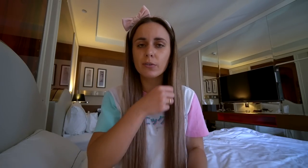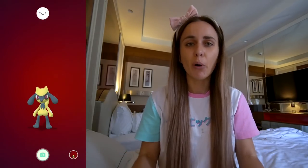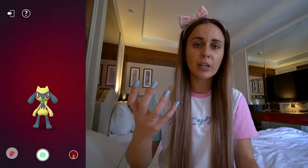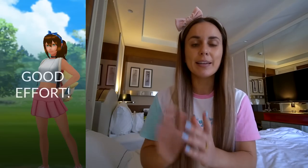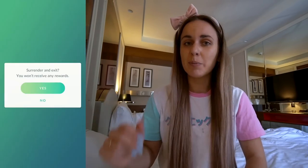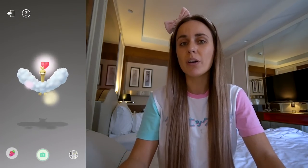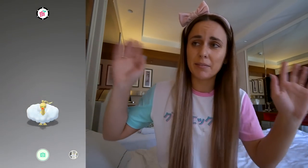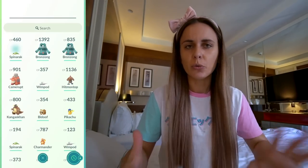For 300 buddy hearts, here's a way to work through it quicker: you can swap your buddy 20 times in one day, and hearts don't reset during the day — they stay. So sit down in the evening, get your first buddy out, take a photo, feed, and pat. Start a Team Rocket balloon battle with your buddy in the party and run away three times to get the battle hearts — you don't have to finish the battle. Swap to your next buddy, rinse and repeat. You can do that 20 times in one evening. The 200 km walk doesn't have to be the same buddy — it can be a mixture.